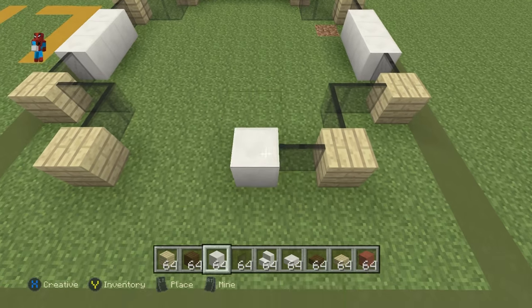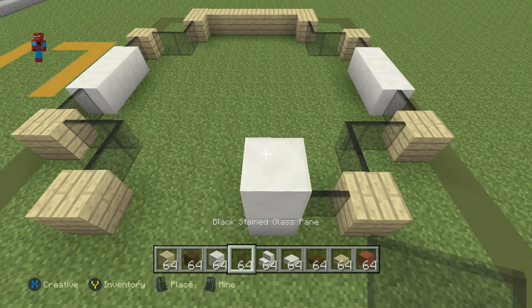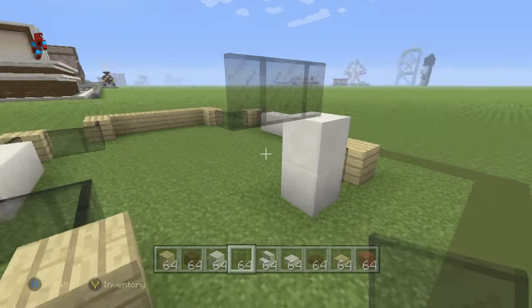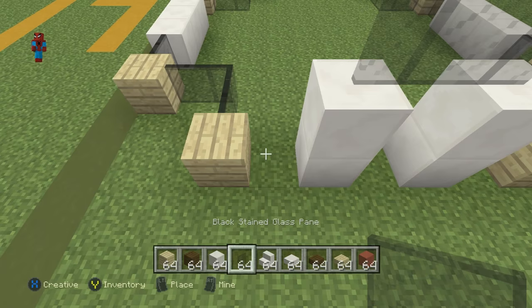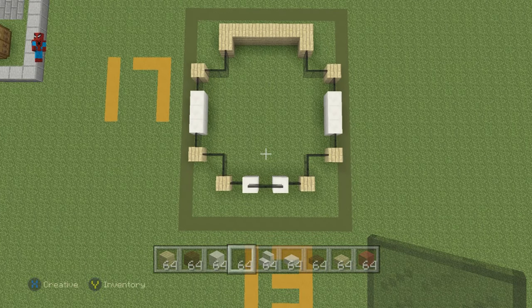Go up by one with the block of quartz, then place a black stained glass pane on top of the quartz. Go left by two — one and two — then go down by two with the block of quartz: one and two. Connect back to where you first began using a black stained glass pane. The shape you want on the floor should look like this — a little complicated, but I'm sure you guys will manage.